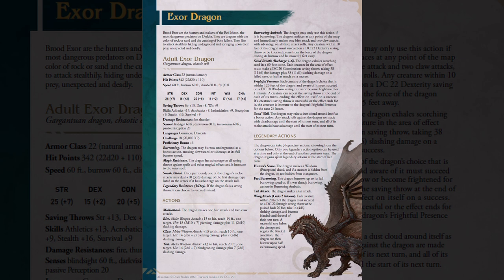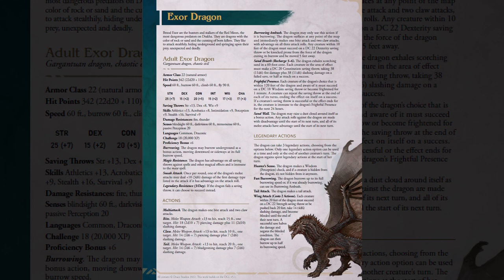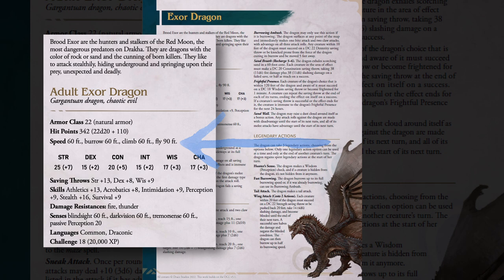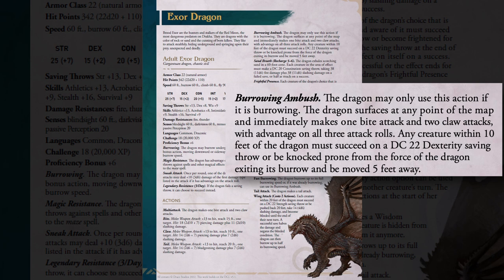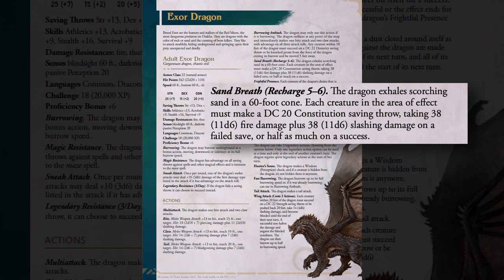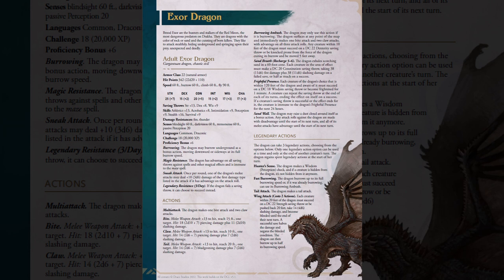An Exor Dragon is a dangerous, ruthless, and relatively primitive monster that resides on the red moon, which is home to about 99% of dragons in the setting. They tend to be hunters who like to ambush their prey, and this really bears out in their actions. They have a burrowing speed equal to their ground and climbing speed of 60 feet, and their burrowing ambush action is extremely potent — at any time it can burrow as a bonus action, and while burrowing, force a DC 22 Dex check on any character to knock them prone. They also have a scorching sand breath attack that does 11d6 fire damage and 11d6 slashing damage on a failed save, and half on a successful one.